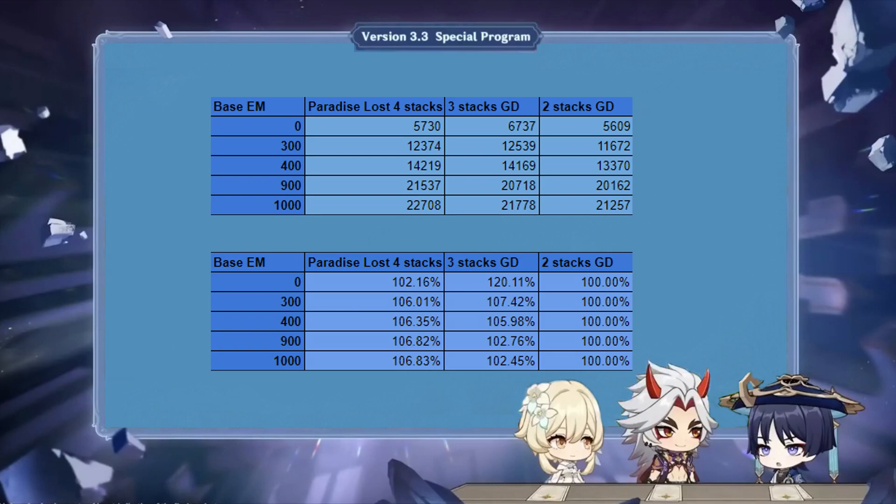Since the only difference between different transformative reactions are the reaction and level multipliers, while the EM bonus formula isn't affected by it, these numbers count for all Bloom-related reactions. Since building more than 400 elemental mastery is extremely common on characters you want to proc reactions in bloom teams, it seems obvious that Paradise Lost is better than the Gilded set. The real answer, however, is that this is only partially true, and even if it is, the set might not be a big enough increase to warrant farming it if you already have a great Gilded set on your characters.